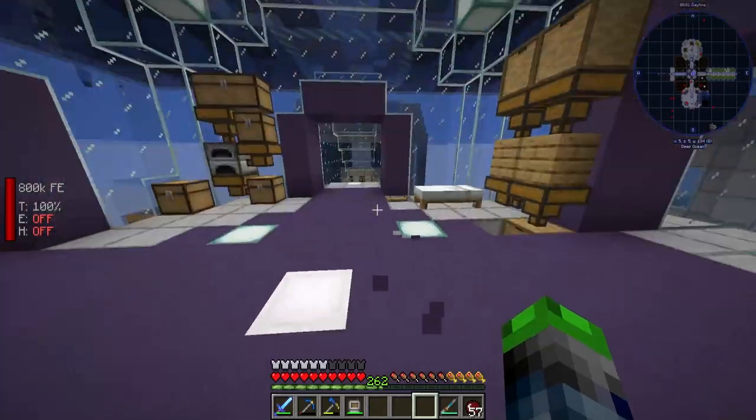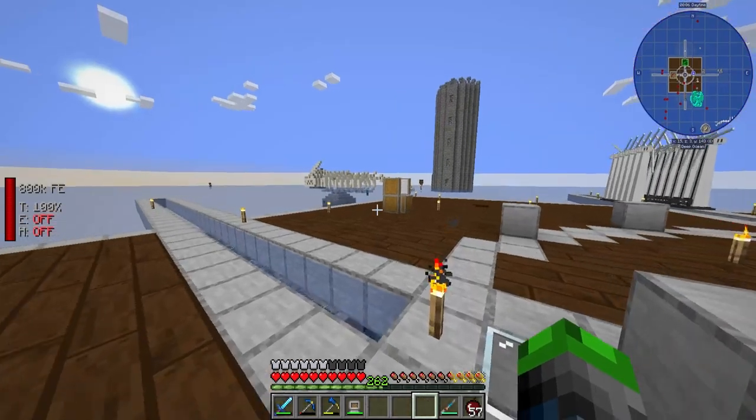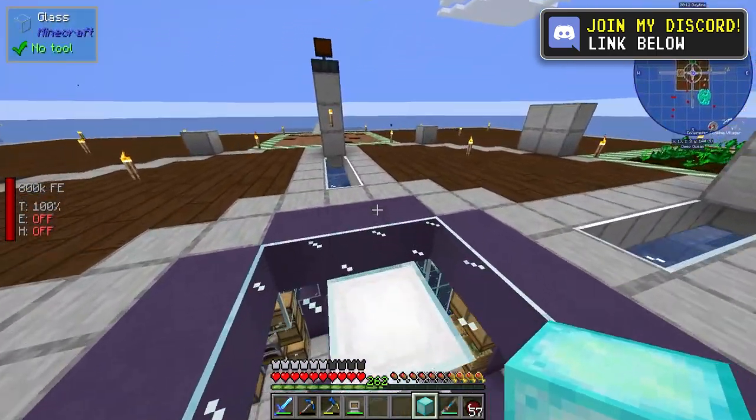Then we're going to go up here. I died there — don't worry about it. We have a shining block of diamond in here that we need.